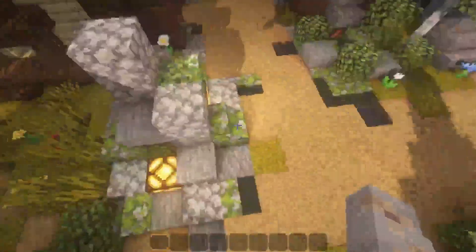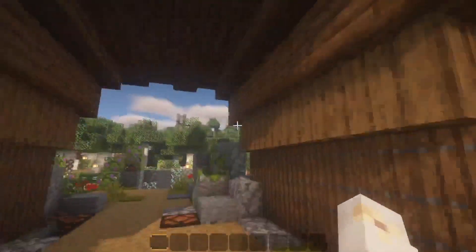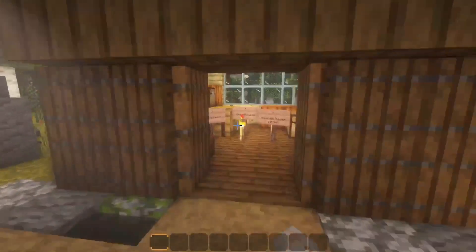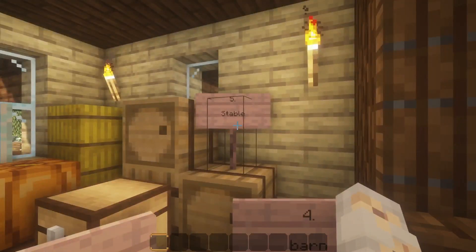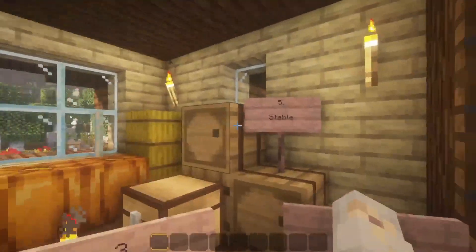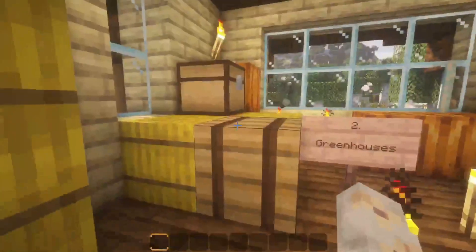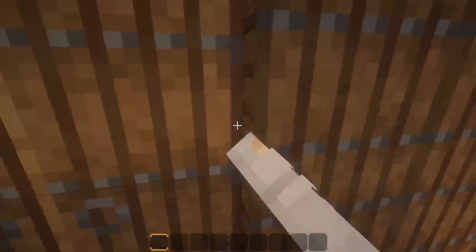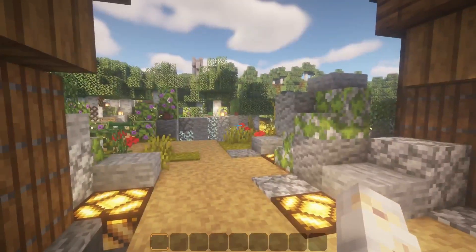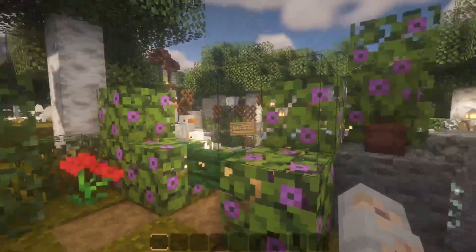Just down here next to the carrot farm. I feel like I need to put more bushes around here because it's very open, but I'll do that later. You can come through here, and you may or may not have noticed there's a door here. This is where I write down all the things I need to do — that's an actual room, the only room in the entire world.